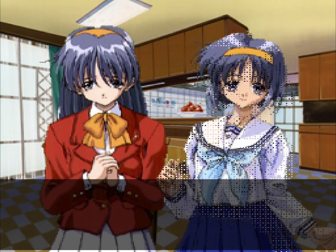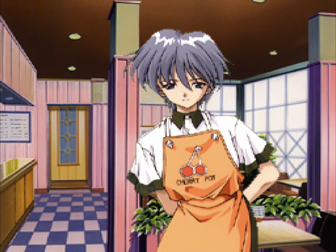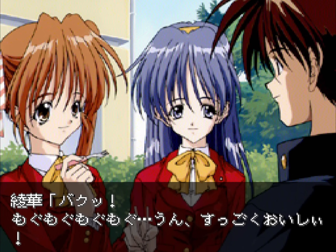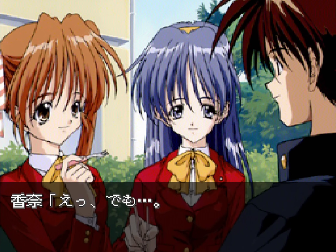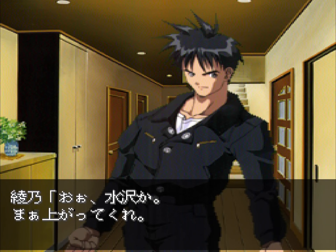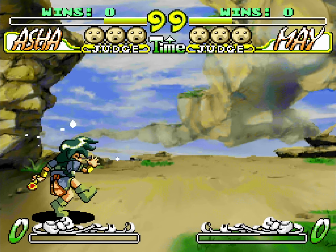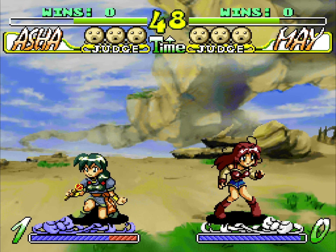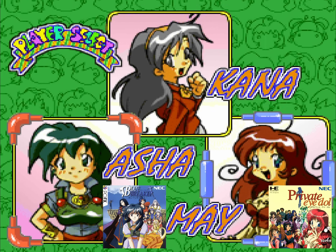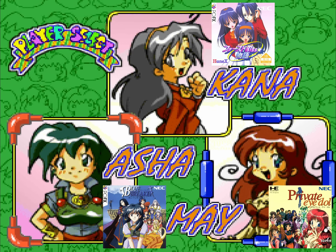Enter First Kiss Story, a visual novel released for the failed PC Engine successor, the PC-FX, in 1998. This is a romance game where you play a dude trying to get his first kiss before he graduates high school. More importantly, you can skip out on a date with a girl to hang out with a friend and play fighting games — we've all been there. The fighter he calls you over to play is called HuneX Fighters 98, a simple 4-button game with 3 characters that all come from other games by First Kiss Story's developer, HuneX, making this a crossover fighter with characters from Private Idol, Blue Breaker, and First Kiss Story itself — the ultimate dream matchup for some guy out there.